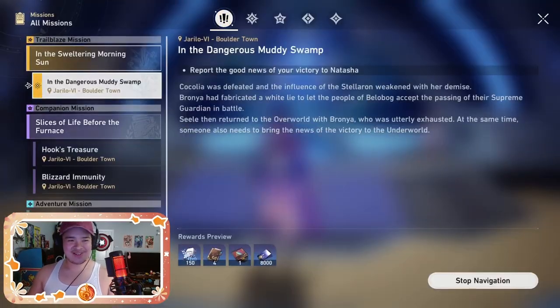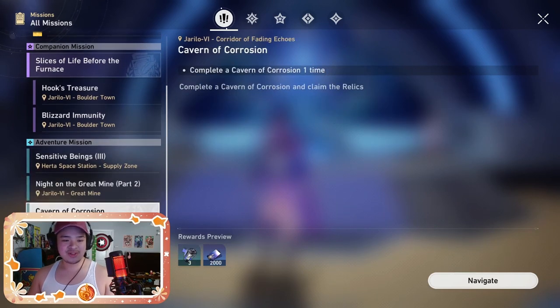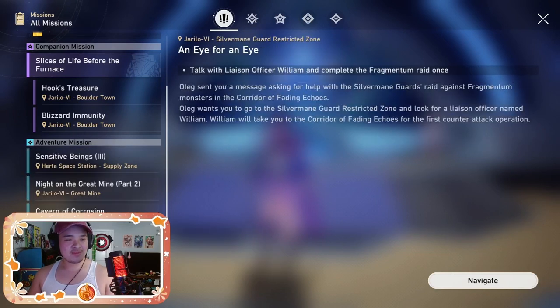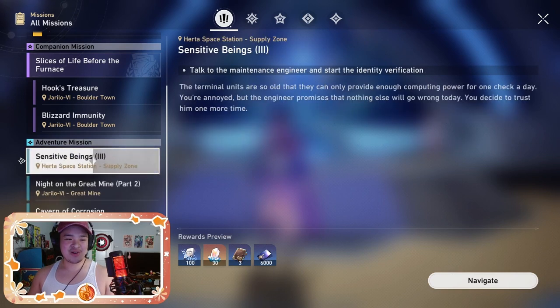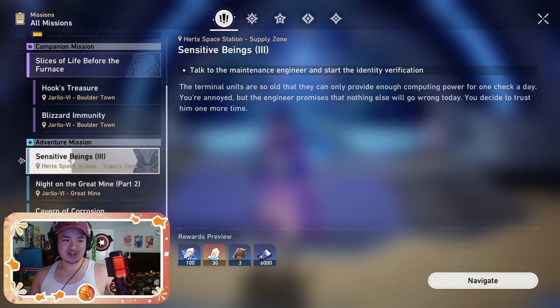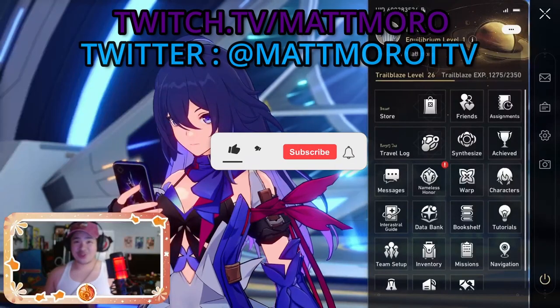Last but not least are missions — ranging from your actual story missions, companion missions, or adventure side quests. You can always preview the rewards, but most of your XP is going to come from your main missions. That said, check the side quests too, and if you're not really a side quest person, just look for the ones that give you XP.